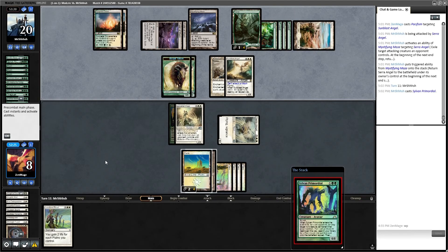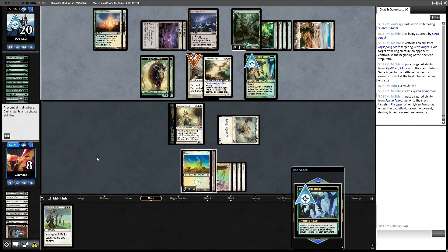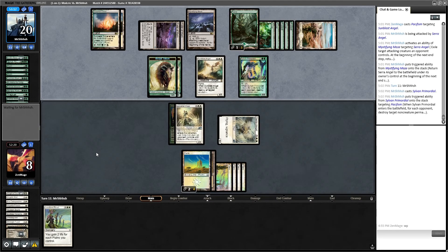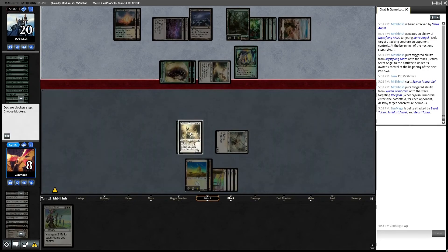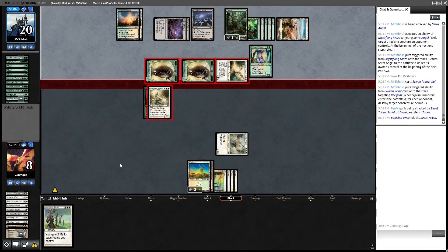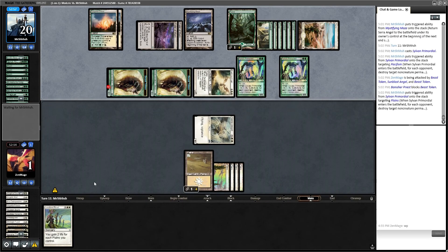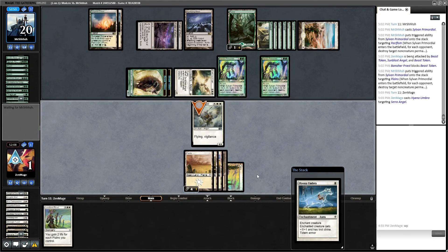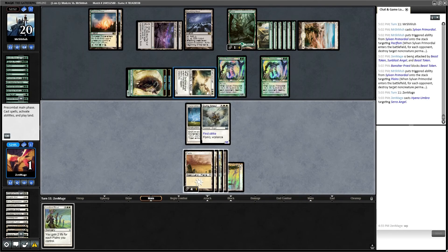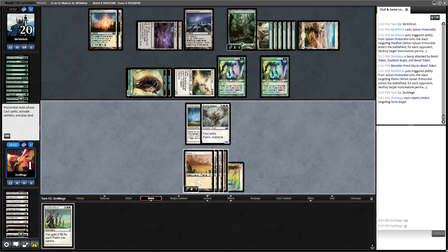Turn eleven. He's down seven minutes, I'm down eight — he's playing faster than me this time. This guy is officially a better player than me — better deck, better cards, better play. He's absolutely got this game, I really don't have any answers here. Definitely not going to win on turn eleven, but I'll be a gracious player and let him swing it out. I can at least stop his Sunblast Angel, but he's got two Primordials and I don't have the mana for Landvine. That is game — good game, nice deck too.